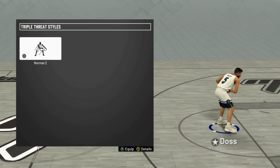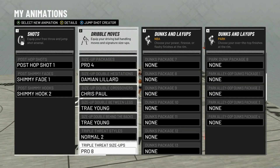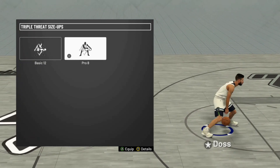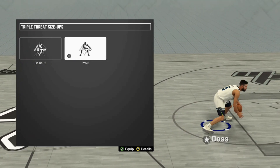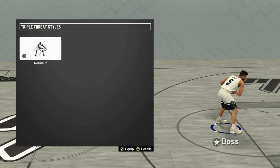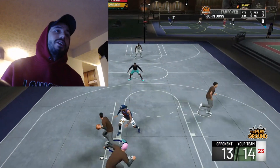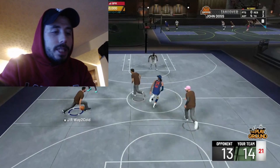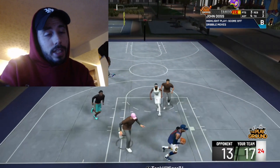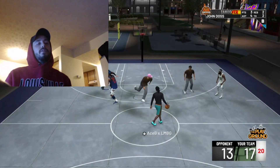For triple threat, I use Normal 2, though I hardly ever use that at all, so there might be better ones out there. For triple threat size up, I use Pro 8 — again, I don't really do this a whole lot, but I set it to Pro 8. Alright guys, that's all the dribble moves that I use. Like I said, I'm no dribble god or anything like that, but I try to keep it simple and just use these moves that help me get open for 3s, because I'm a sharp first, shot second, and a lot of these moves create a lot of space and help me get open shots.